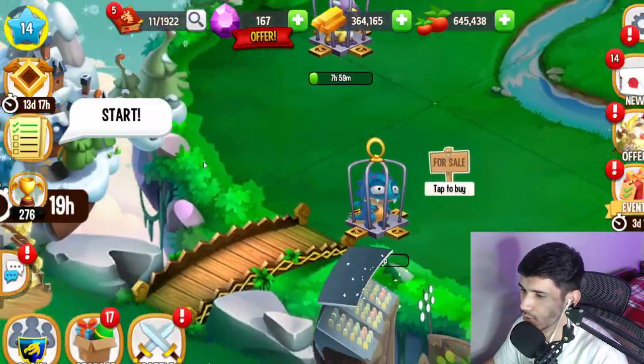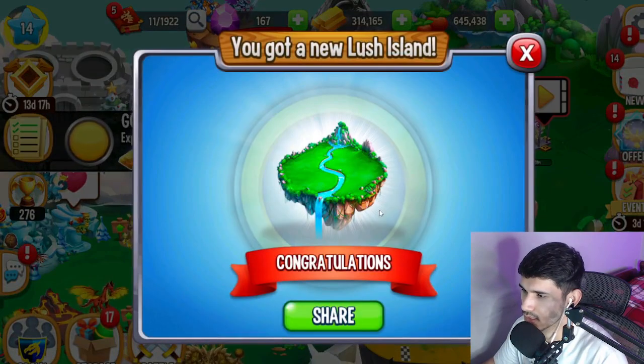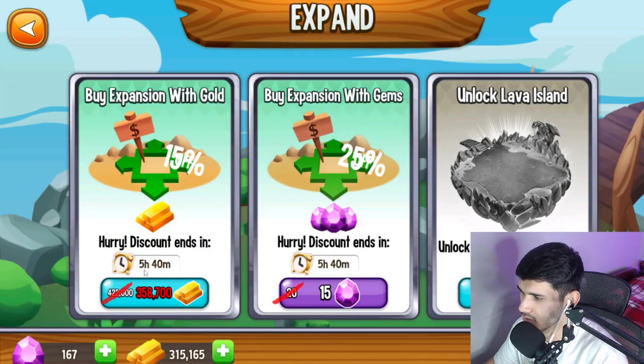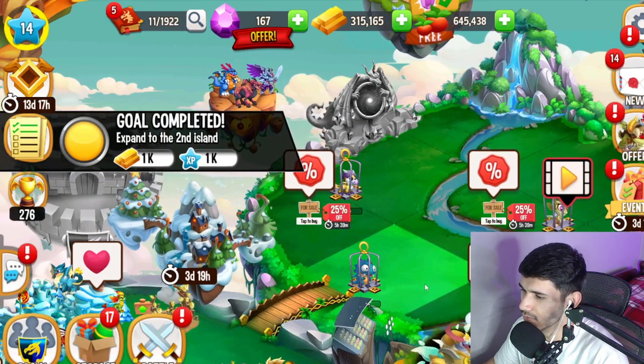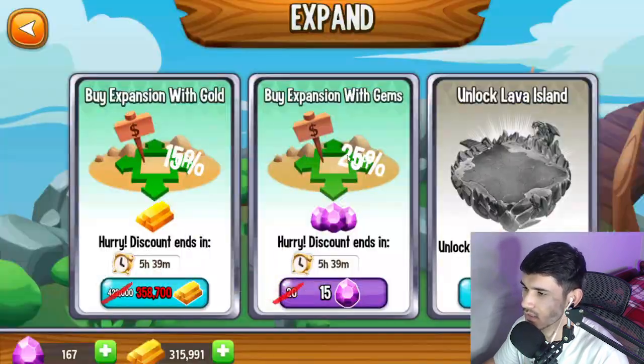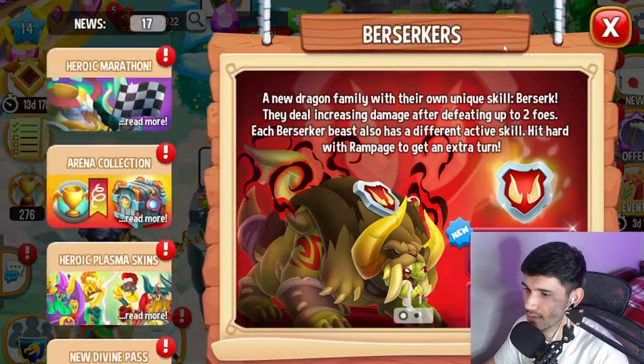Let me see if I can breed anybody here. I can purchase expansions — there's a discount but it ends in five hours and I don't have the gold. The first expansion was around 50,000 gold, but the next one literally jumped up by 300,000 to 308,000 gold. That's insane how much it jumps up.